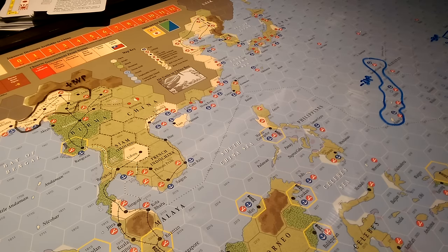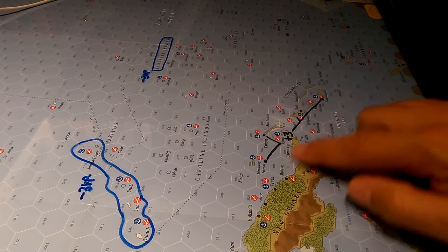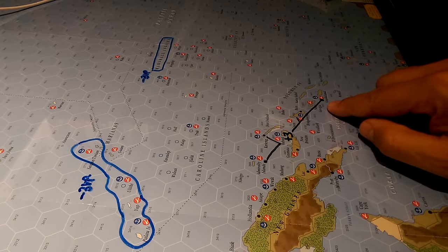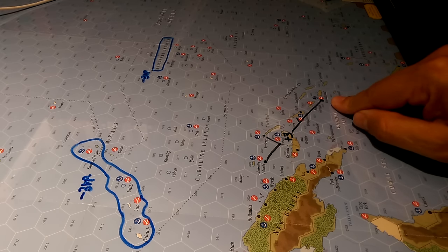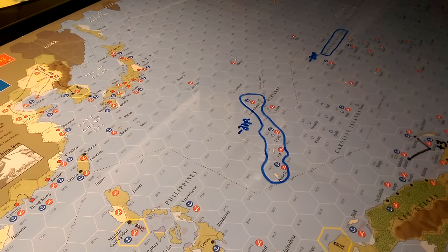Since all that matters in the tournament is not how much you win by but the fact that you win and move through the next round — the Japanese start out with three victory points and can earn them in a variety of ways. They already own victory points for controlling the Australian mandate, which boils down to Rabaul and Guadalcanal. Guadalcanal has already been lost, but it does not detract from the VP total until Rabaul is lost as well.